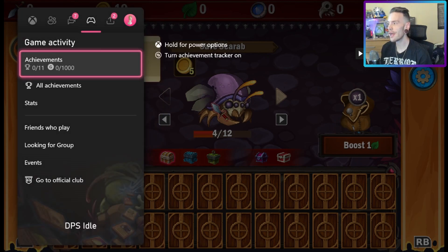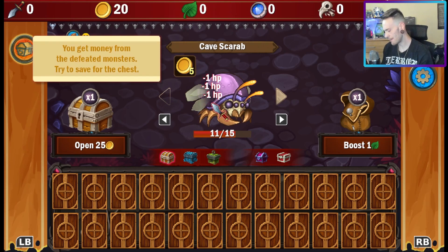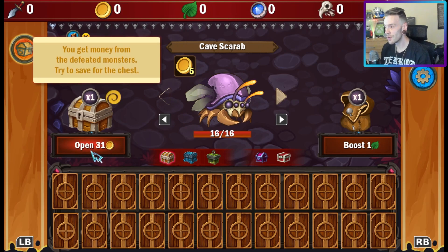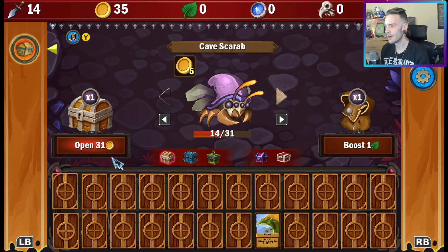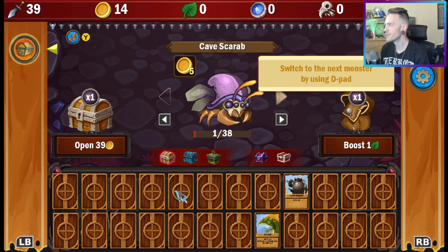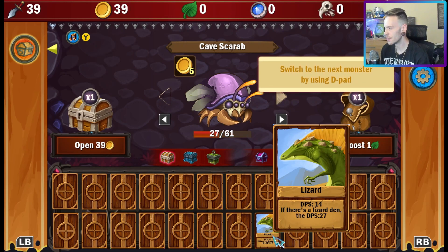I'm currently getting enough money to buy a chest by killing these bugs. I wish real life was like this — I'd be an absolute millionaire. Now we have enough for a chest, let's see what we get. We get a card and it is a lizard! Now it's just killing things for me automatically. Nice! We're going to buy another chest. It says switch to the next monster using the d-pad — he has 26 DPS, the next has 27.